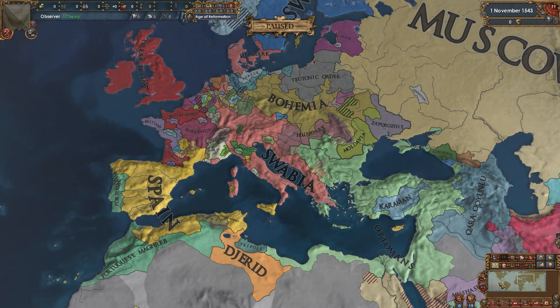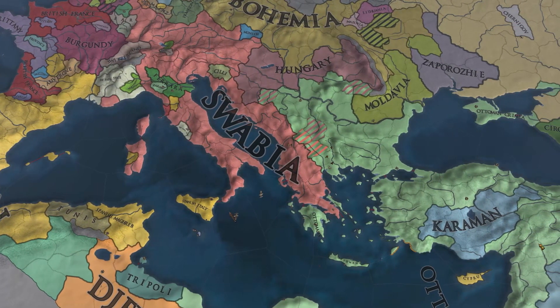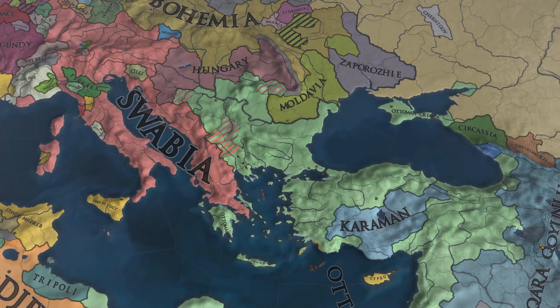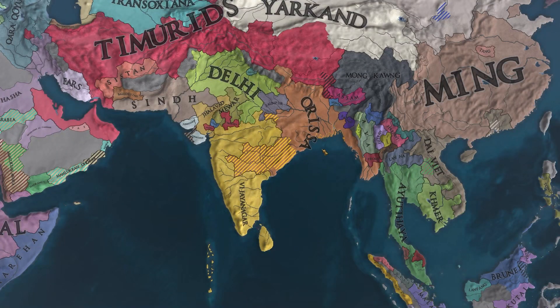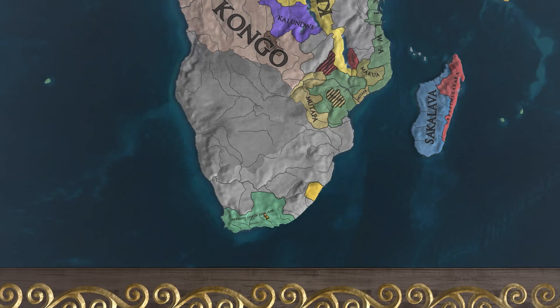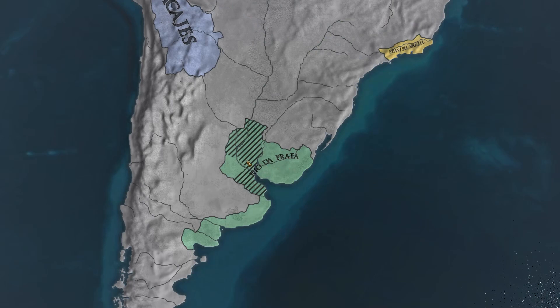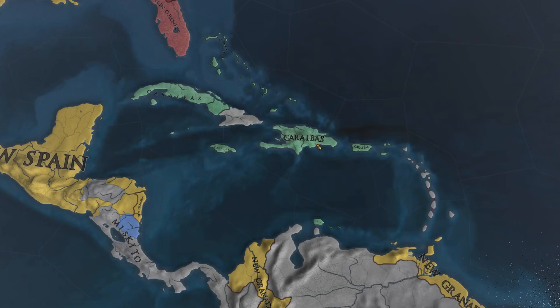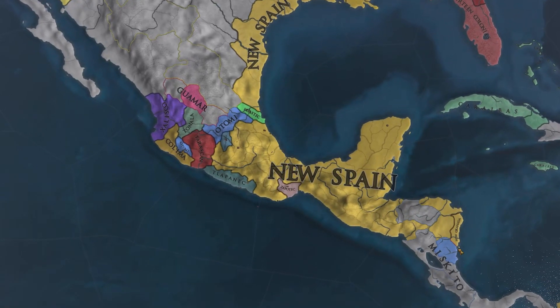We've got a couple of formables on the screen: Swabia and Spain. Speaking of Swabia, it looks like they kind of kicked in the Ottomans' teeth - Karaman was released as an independent nation. Oirat and Jianzhou are both munching away at Ming, and Orissa is in a fight for its life against Vijayanagar. Portugal and Spain are both in South Africa. We've got a Spanish Brazil and Rio de la Plata formed but with rebel issues. The Frisians appear to be colonizing Massachusetts.